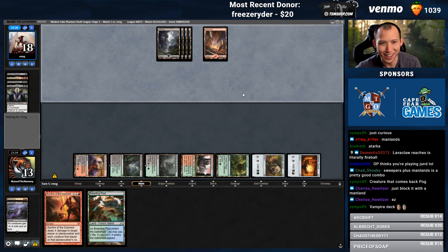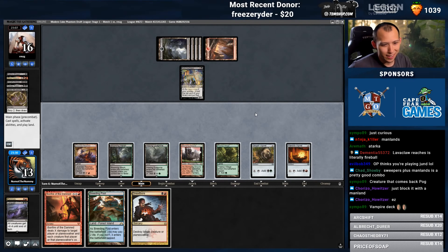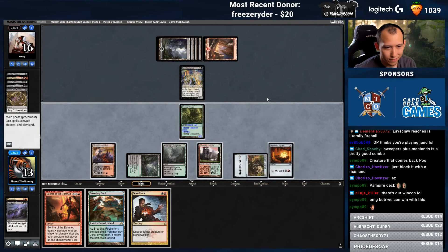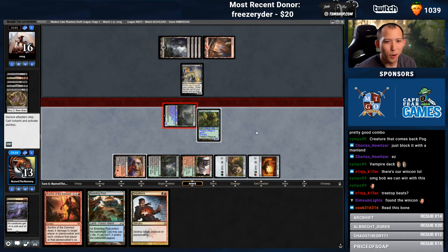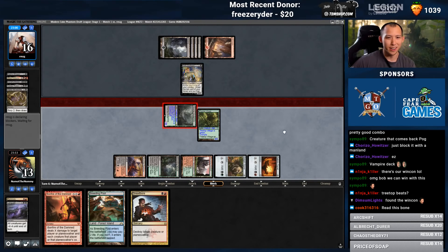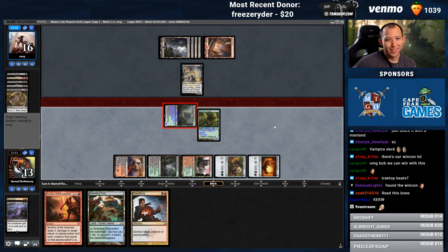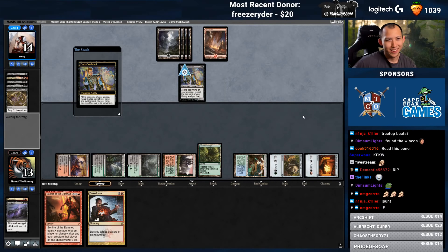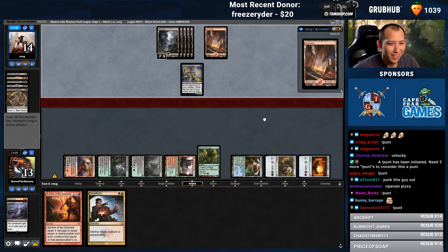I do look like I'm just playing Jund though. That might be our win con, ladies and gentlemen — Bob the Builder. Oh no, come on — misclick. They're probably going to block here now too. Punt. Oh God, oh no — they could have been at 11 right now. Oh well, they drew a land anyways. Damn it, everything sucks — why couldn't you hit that?